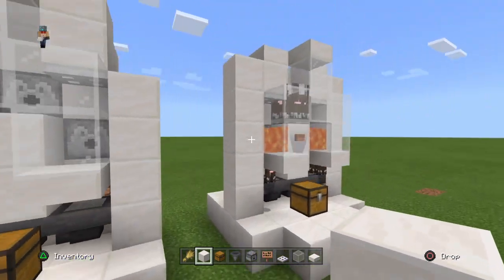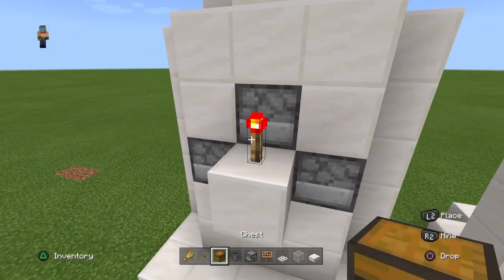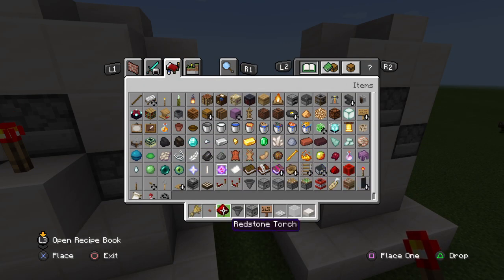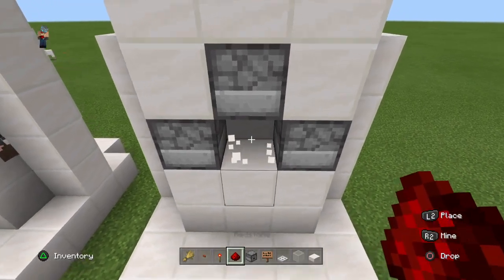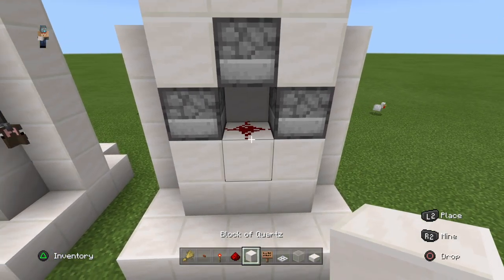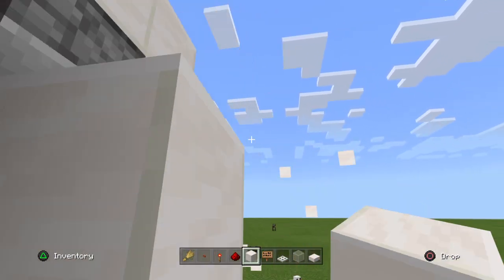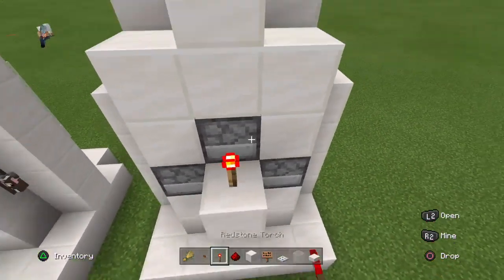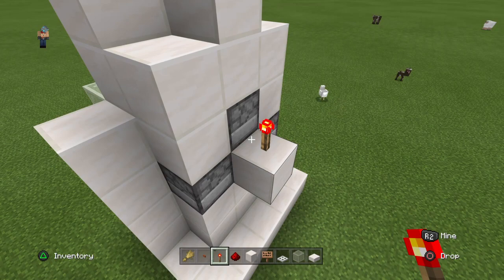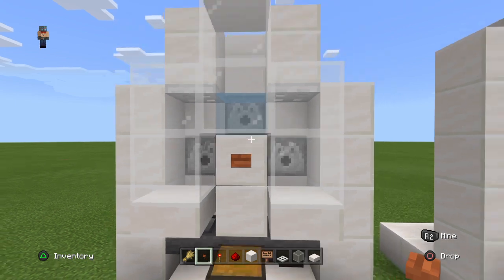Now we're gonna move on to the redstone. We're gonna need one button, a redstone torch, and some redstone dust. Remove the block here and place redstone dust. Then use a block and build it like this — if it's hard to place, put a block here and here then remove the first block. Place a redstone torch on top and you should have the water flowing. If it doesn't happen, just remove and replace it until you have your water. After that, place your button here and we're basically done.